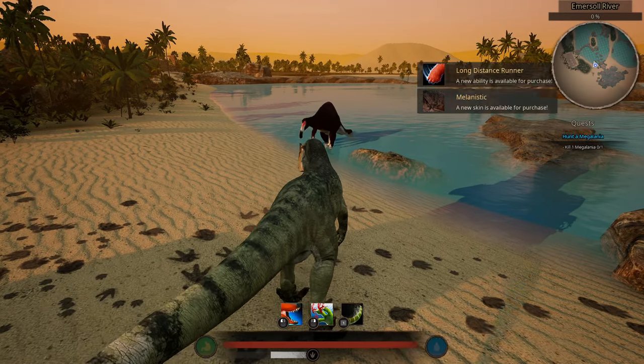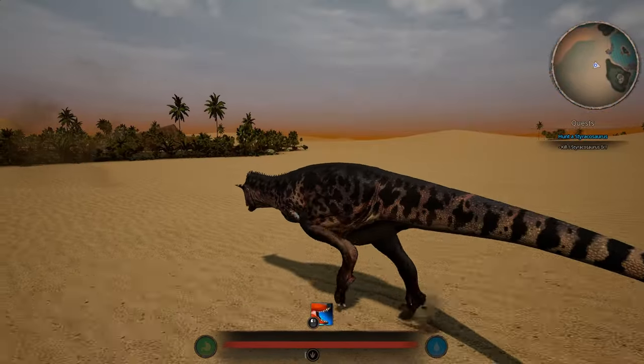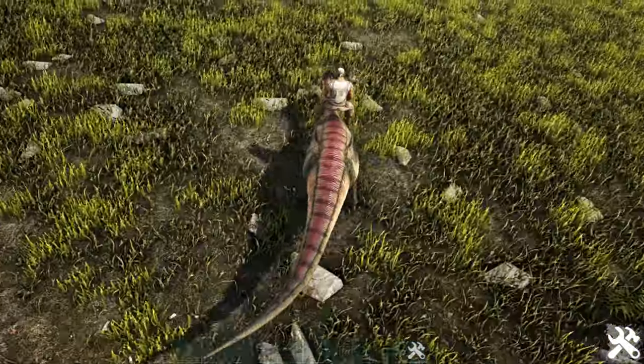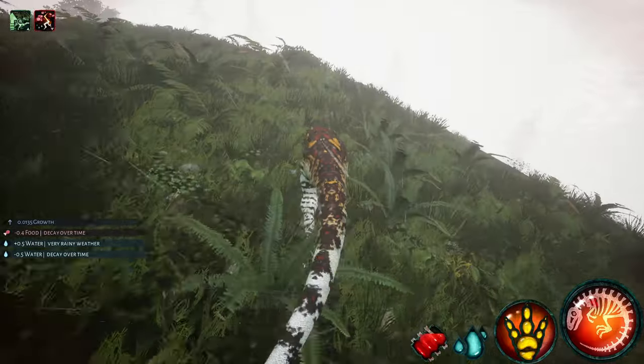One thing that's always bothered me in dinosaur games is the turning radius. When you're playing as or riding a dinosaur and try to turn behind you, you wind up making a full U-turn just to move in that direction. Here are a few instances of bad turning not going in my favor.